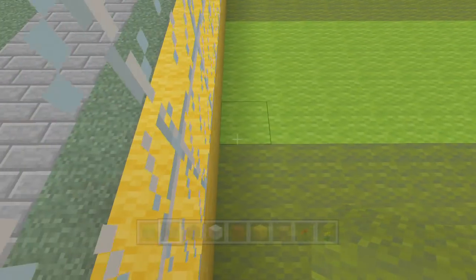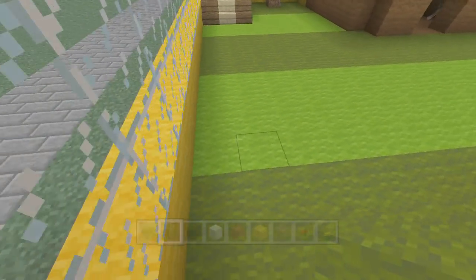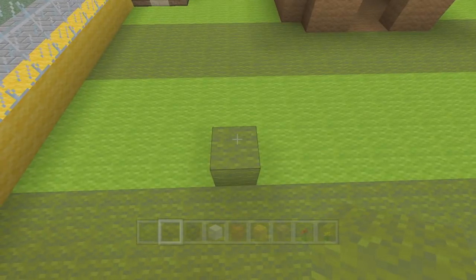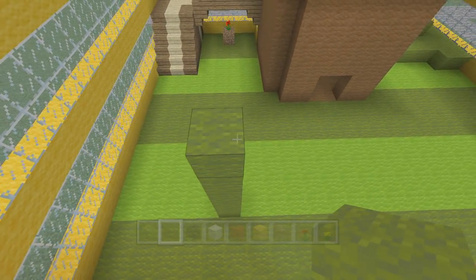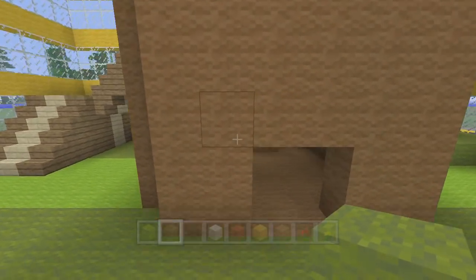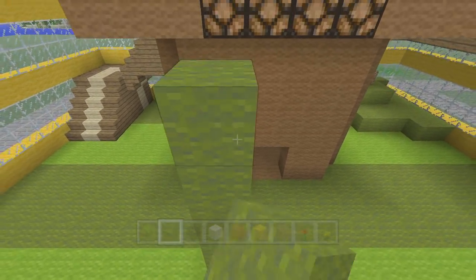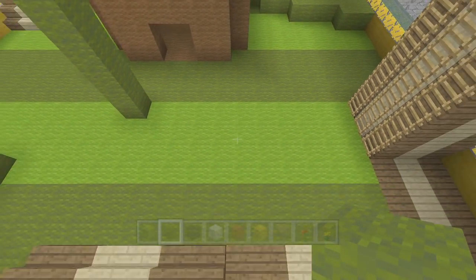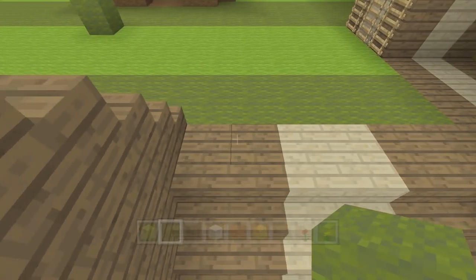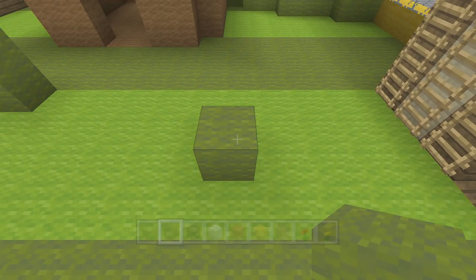Starting at the sixth block in the lime green strip, the stems are six blocks high each. For the next one, line up with the edge of this door and go right to the edge of the lime — one, two, three, four, five, six. One more flower: it goes right in front of the second spruce plank, one block in from it. One, two, three, four, five, six.